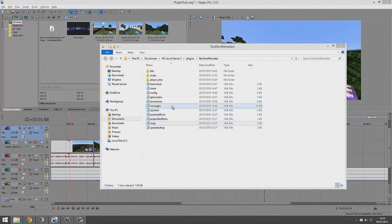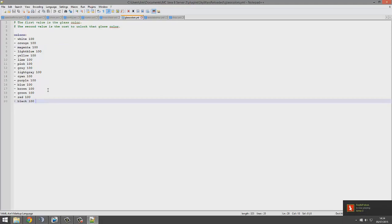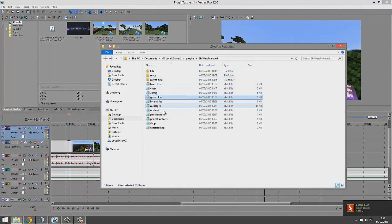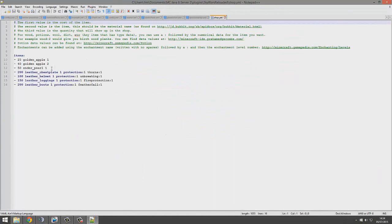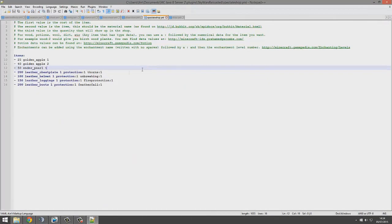The next few files we'll be looking at, such as the glass colours and the shops, are pretty straightforward. You can have the colours here and then the cost — so maybe people would prefer colours like orange and magenta, and you can make these more expensive than say black or brown. If we go to the shop, this is pretty straightforward — you can add more items by adding the cost at the start, then the item, and obviously the amount at the end. Like that — 500 for a diamond sword. And then the spectate shop is formatted in the same way, you can obviously add various different enchantments.